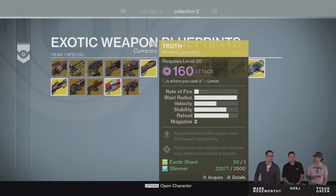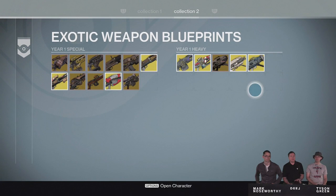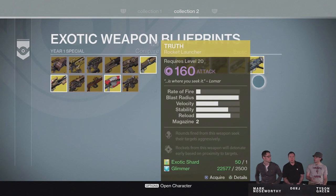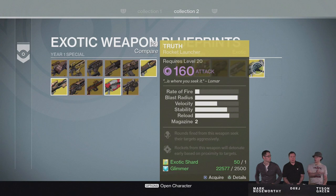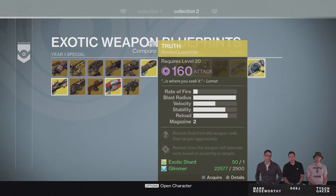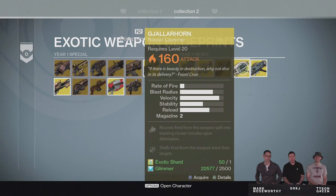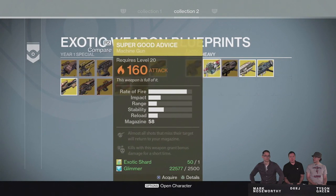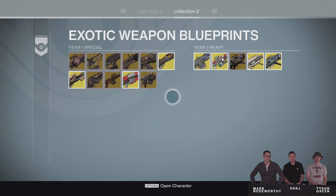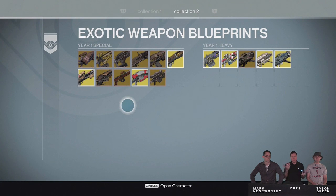The same system applies for exotic weapon blueprints. There are going to be two separate machines — one for exotic weapons and one for exotic armor — and both will be in the room with the vanguard. So we have access to all of our exotics in a dedicated area. For weapons, if you want to buy another copy of a year 1 weapon or replace one you accidentally deleted, you can pay an exotic shard along with some glimmer to get another copy.